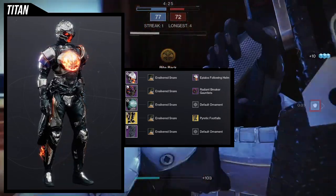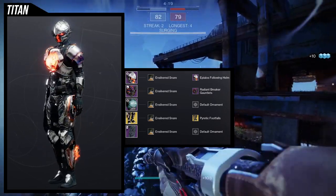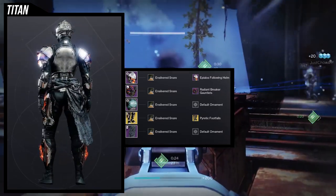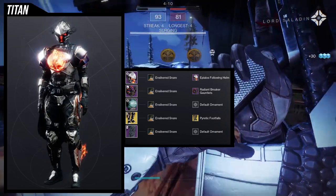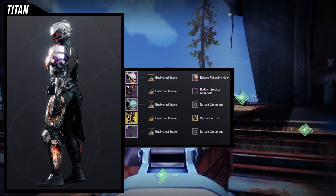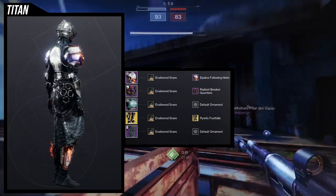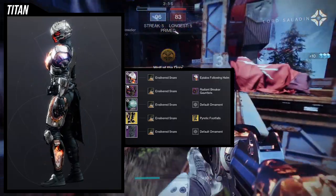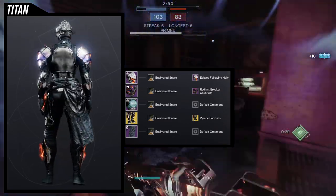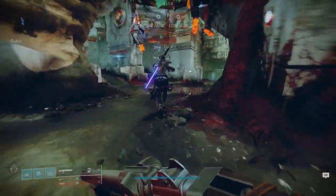I'm using the Ensilvered Snare shader because it makes the Apilos helm's red skeleton detail get a lot deeper and darker — the color actually changes depending on which shader you use. The chrome and the blue from Ensilvered Snare also look really cool with this whole set. It's honestly one of the best shaders in the game. Resident Sniper's hunter set also uses it. If you don't have it, it's from the Grasp of Avarice dungeon — you do have to solo flawless it, so just be aware of that.